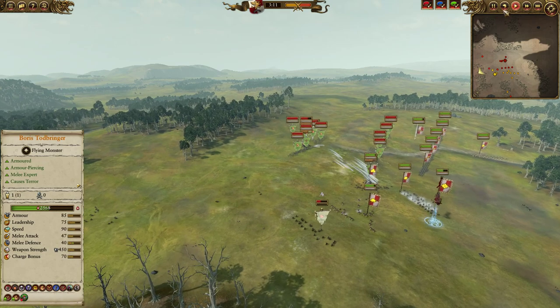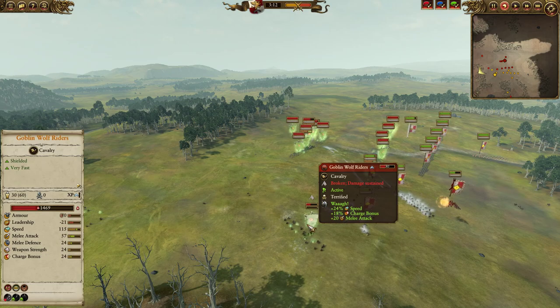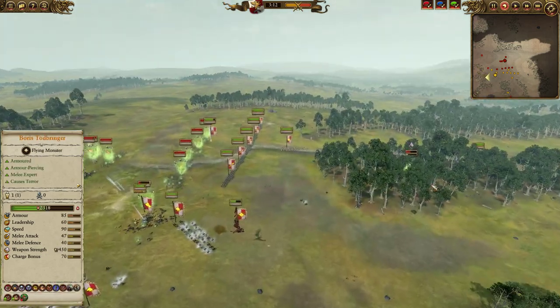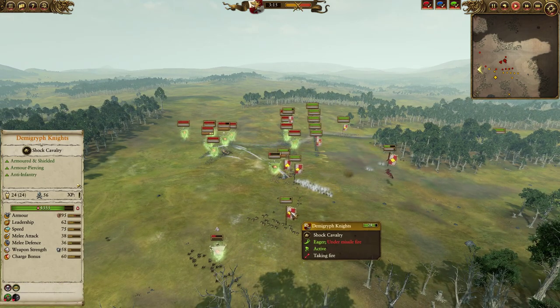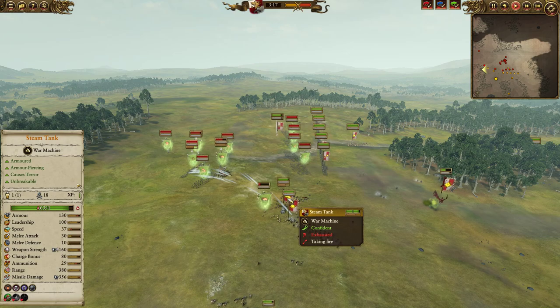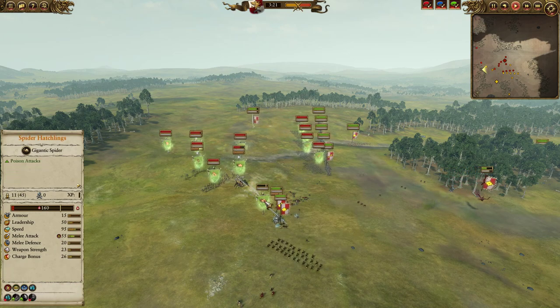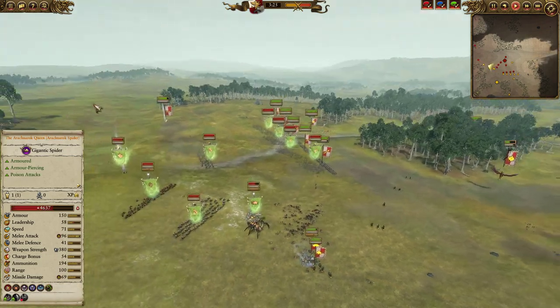Do keep in mind, Goblin Wolf Riders are dirt cheap — I think about 300 gold — but with the amount of points my opponent probably spent Cheron-ing them up, they're probably about 400 apiece. So for almost no loss, we got rid of about 800 gold and the 500 gold from Nasty Skulkers. That's quite a bit of a win there for me, and you can see the Demigryphs squeeze out without too much damage. Meanwhile the Steam Tank runs over the Spider Hatchlings, who are small and easy to squash. Unfortunately it is now being pressured by the Arachnarok Queen so there's definitely some bad stuff going on.